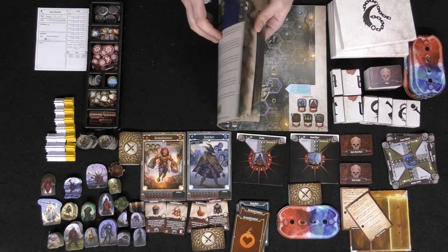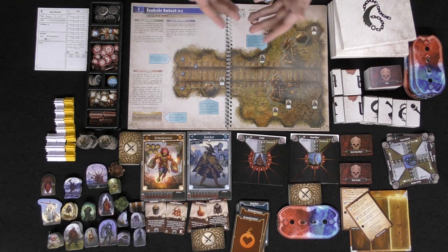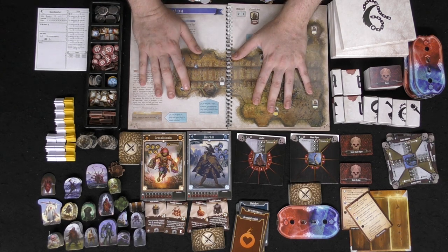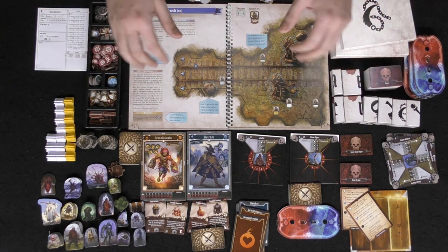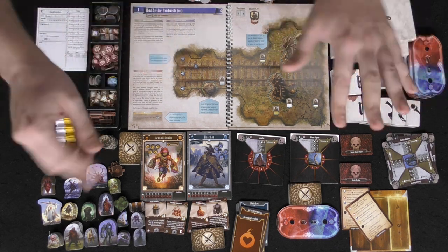Whether you picked up the original game or not, it doesn't matter — this is a standalone game that you can just pick up at Target and jump into. There are certain things that can be added from this game to Gloomhaven itself, but this stands on its own. You don't need to know any other rules from the other games. It does an absolutely amazing job at explaining how to play — the rules and everything laid out are wonderful. Found in Target and in the description link below.